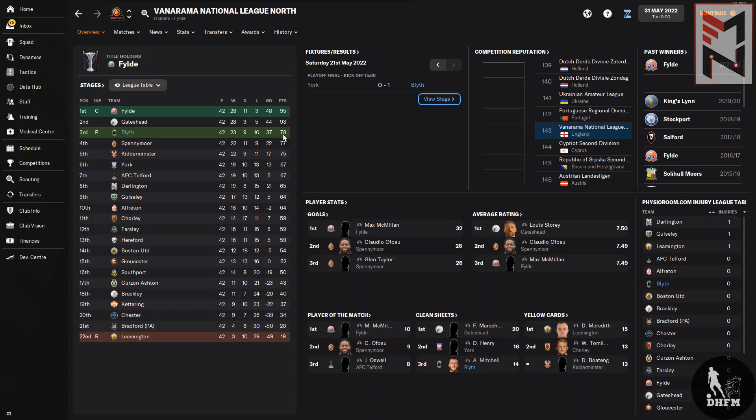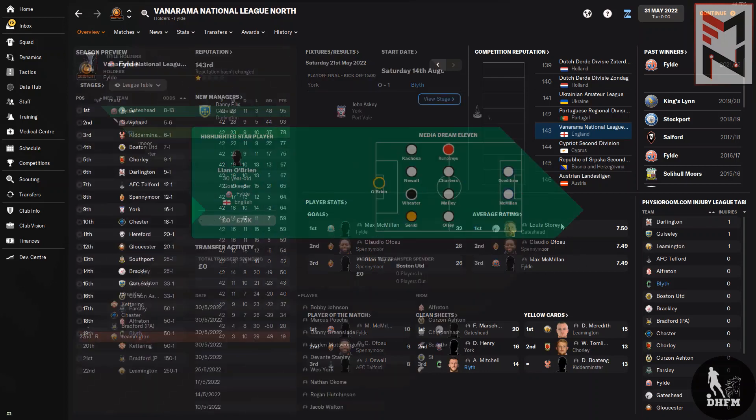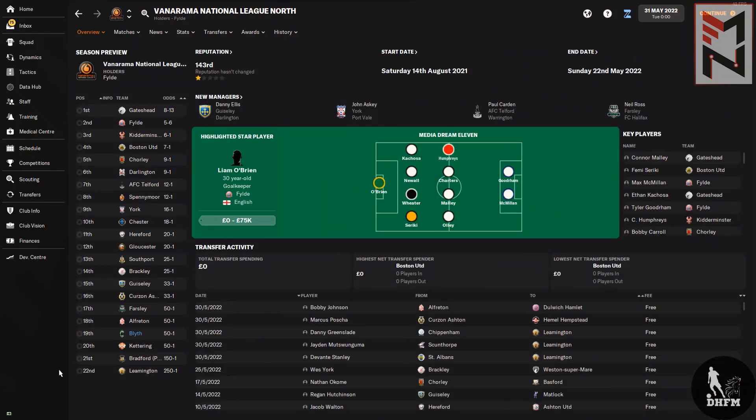We could have done better if we hadn't dropped so many games, but considering Blyth Spartans were predicted to finish 18th or 19th, winning the playoffs and getting promoted to the Vanarama National League is a big achievement. If you're playing in the lower leagues, don't worry too much about losing games — you will lose games at that level.